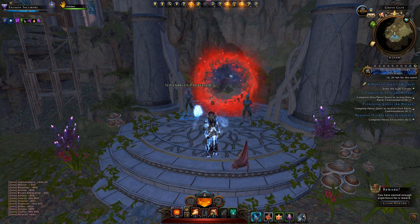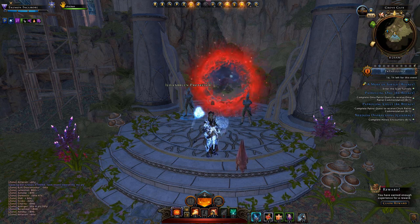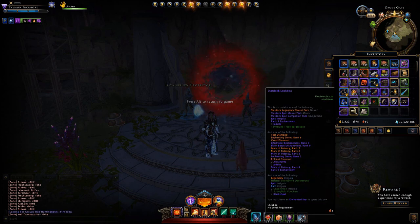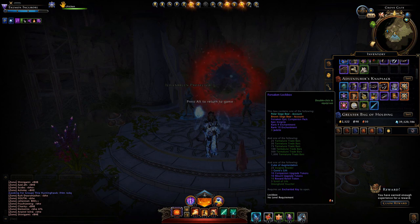Anytime you have a new mod that comes out, or anytime a new lockbox comes out, they'll often contain some top tier items. You can see a couple of these lockbox packs as I'm highlighting here have legendary mounts listed at the top. This one has the Mythic Polar Bear Siege Mount and the Legendary Brown Bear Mount. Notice in this particular lockbox that these mounts are listed and then they have a dash and the word 'Account' next to them.